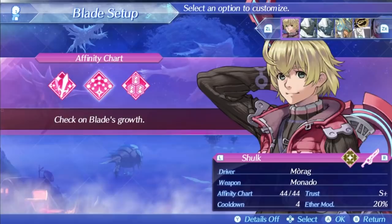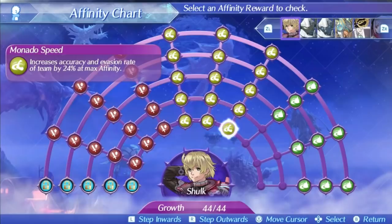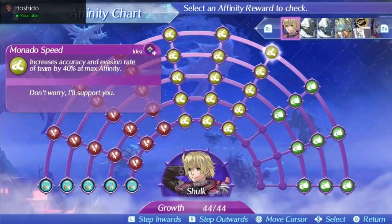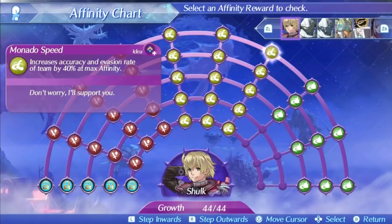Everything about him is already pretty promising, and his skills also make him a great team-wide support option, letting him excel in all areas. Shulk's first skill is Monado Speed. This will increase accuracy and evasion of the entire party by 24% at level 1, rising up to 40% at level 5. This is a slightly weaker version of Foresight, but if you remember how good Foresight is, this is still an incredible skill. You will pretty much never have to worry about accuracy with Shulk active in the party, and the evasion buff can be very beneficial for boosting agility of the team and actively dodging a number of attacks. It can also stack with Foresight to make your party truly unhittable, and is all around an amazing skill.